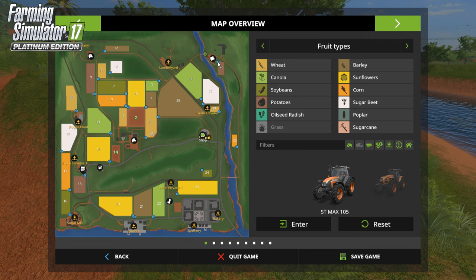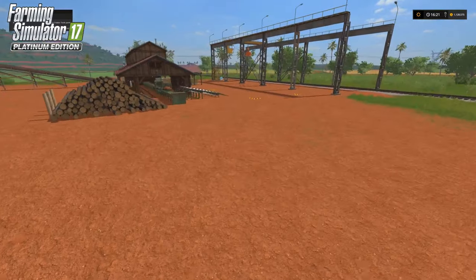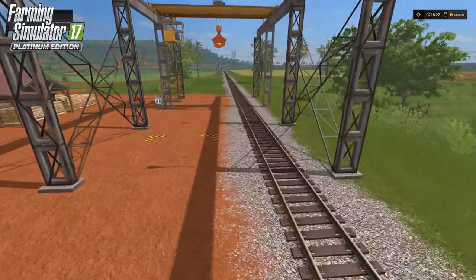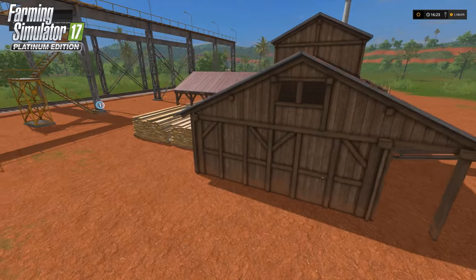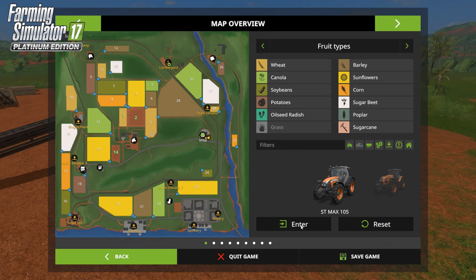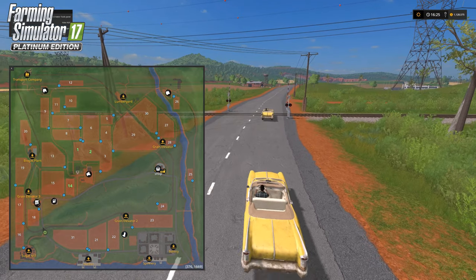The lumber yard is your standard issue but with all the expected sale points and nice scenery. The train can be loaded up with all of the lumber. You can do crane control here or a quick offload if you've got tipping trailers — you don't have to use the crane but it's there if you want it. The lumber yard doesn't produce any byproducts — just bring in and sell. Woodchip sales are also available there.